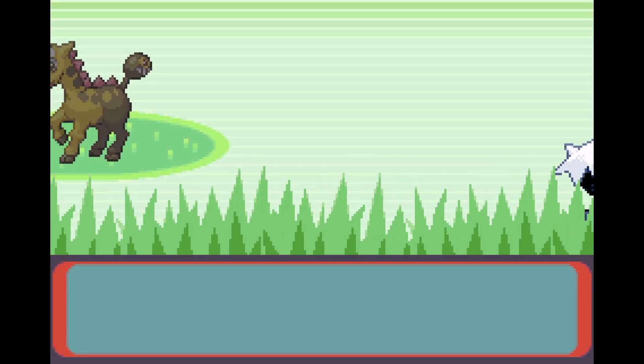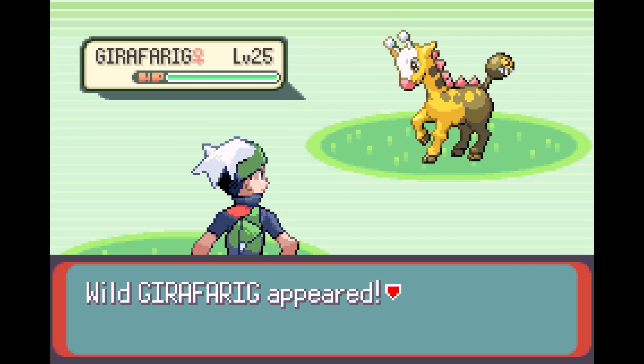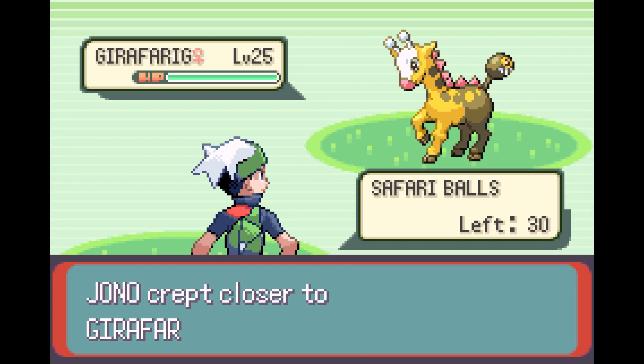That looks like a Girafarig, who as we all now know has since gained an evolved form. So we can obviously just throw a Safari Ball at it. We could throw a Pokeblock, but unfortunately I think I've only got one. Or we can just simply go near — I think go near is just the equivalent of throwing mud or something at a Pokemon, so if I go near...